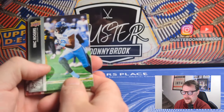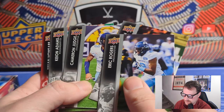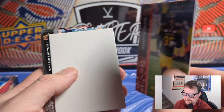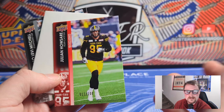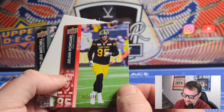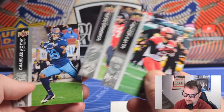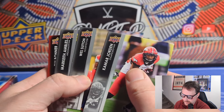Former Rider QB Zach Collaros on a base card there. The base set design doesn't look like it changed a whole lot from last year. First UD Exclusive of the box - looks like Julian Houshen - and the exclusives are numbered to 100. Interesting that this being a numbered card doesn't count as a hit, since technically hits are autos and relics. There's our second numbered card - Decoy Bolevi Mitchell, who signed with Hamilton.